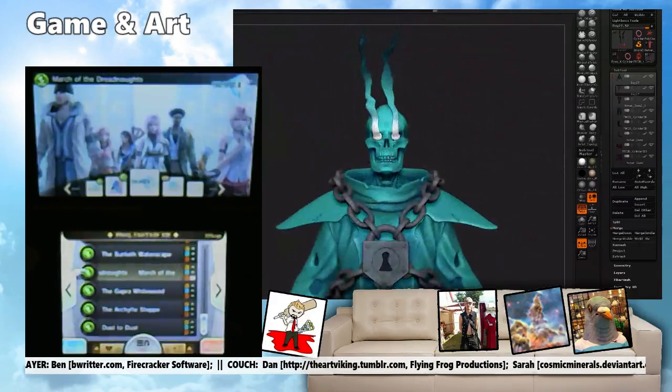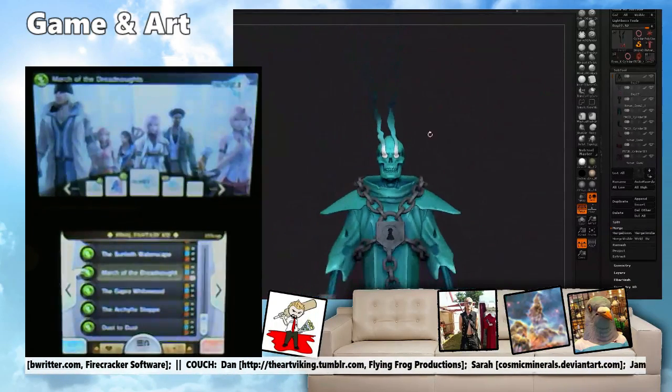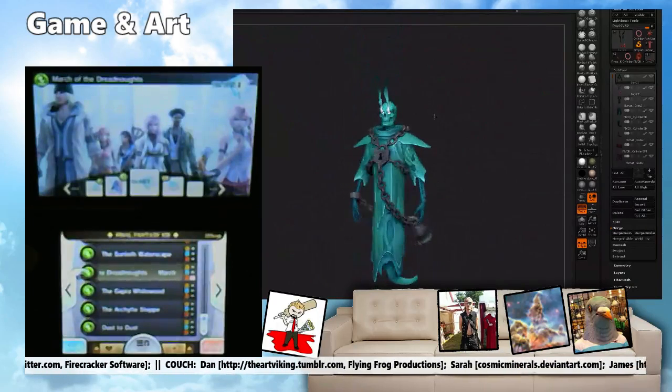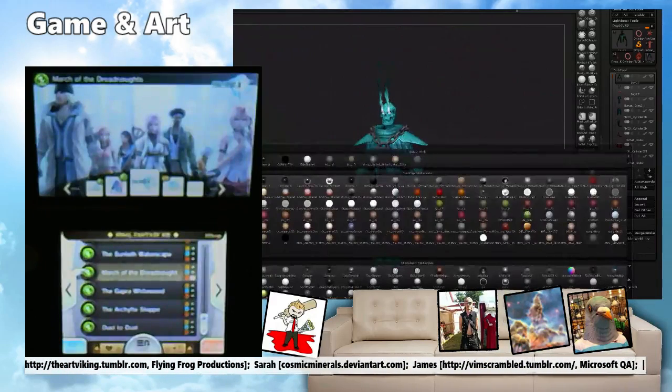Hey Dan, is there any way to turn off shading on an object? Obviously you want the diffuse that you're painting in, but right now it really looks like it's solid geometry coming out of his eyes. Oh, you mean transparency? No, I'm not even talking transparency — no light and shadow falloff on the thing would probably be fixed. Yes, I can. Yeah, that would be awesome.